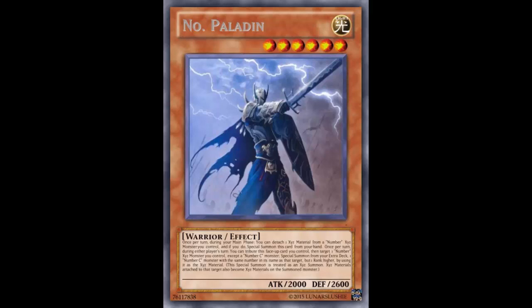This card has a lot of text, which means I have to type it all in the description — thanks, Lunar. Anyway, the first effect: once per turn during your Main Phase, you can detach one XYZ material from a Number XYZ monster you control, and if you do, Special Summon this card from your hand. So you take a Number monster, detach XYZ material, and Special Summon this guy.